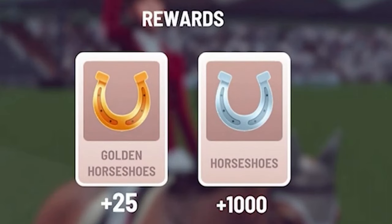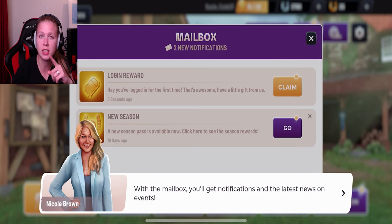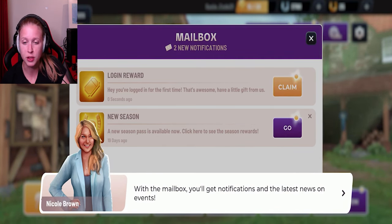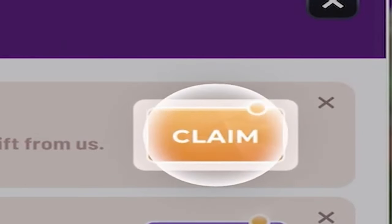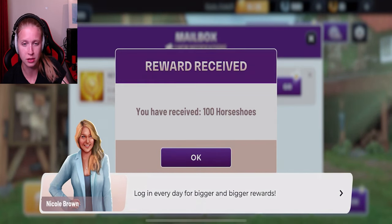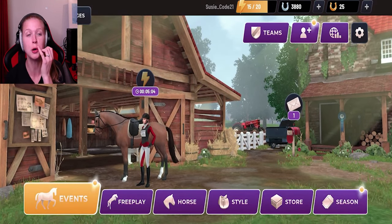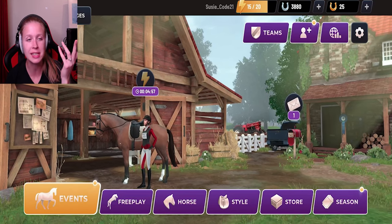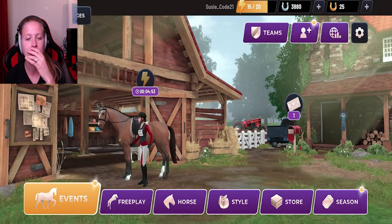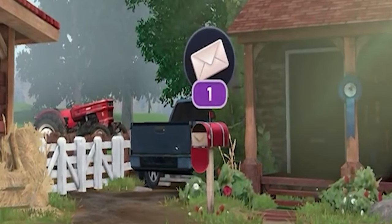We got to level two and we got some rewards - condition excellent-ish. Well, all this kind of thing I need to learn. It looks like you have some mail, let's check it out. With the mailbox you will get notifications of the latest news on events. Let's claim the daily login reward - claim login every day for bigger and bigger rewards. Thank you. A new season - no thank you right now. I can see we have events, free play, horses, style, store, season, and also a little mailbox over here.